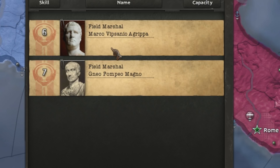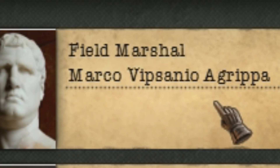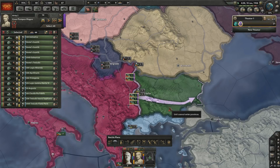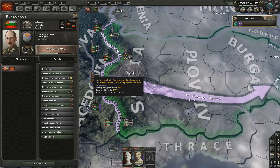We have Pompo Magno, Vespano Agrippia — look at that buff. So in order to test the military might of the new Roman Empire, I've decided to take Bulgaria, because it's not like they do much in the game anyway.